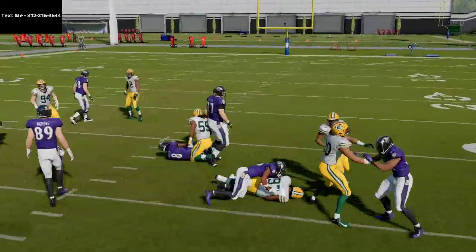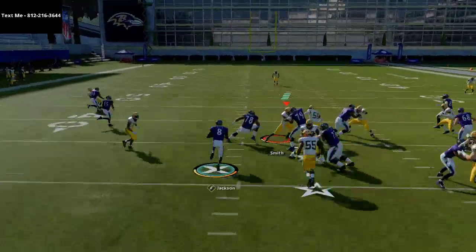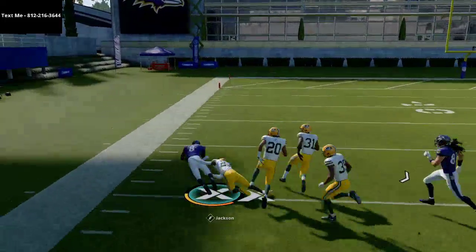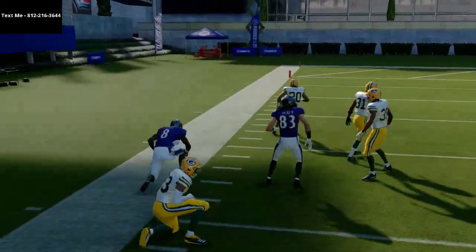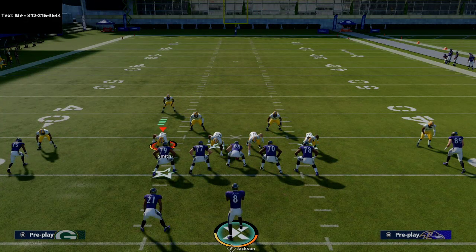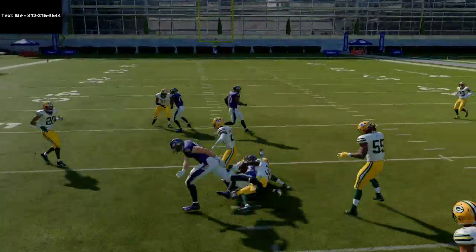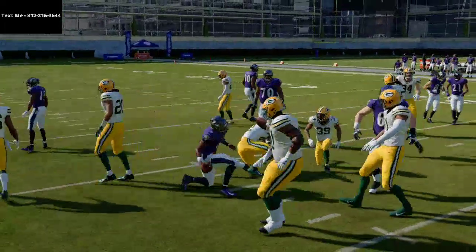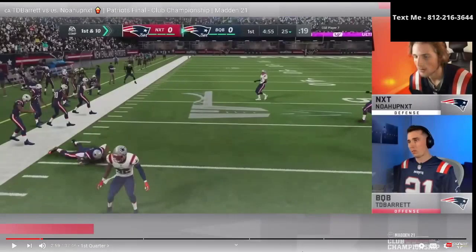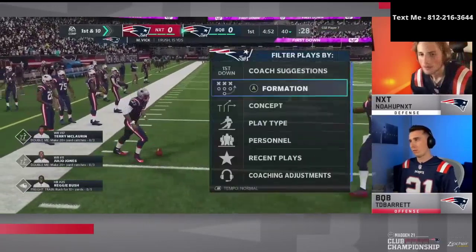TD Barrett probably played on conservative for most of the game so he wouldn't fumble. But if you have Lamar Jackson, this run can be really powerful especially against Big Nickel Over G. A lot of people set up for Big Nickel Over G in a 4-2-5 look, but the problem is if that wide receiver makes that one block, he's going to take out two people. The first play he ran was QB Wrap — let's see what he does next. He slides down at the 40-yard line.